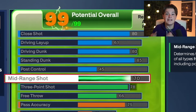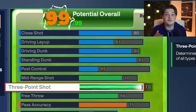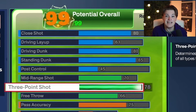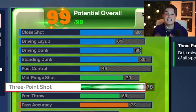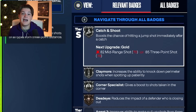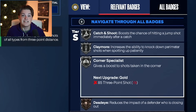Moving on to the shooting category, yes, you will be able to shoot on this build. It's nothing crazy, but you do get a 78 three pointer, a 70 mid range, and a 66 free throw, which you can change depending on if you play rec or not. This is plenty to be able to shoot consistently, especially when you get badges like catch and shoot, Claymore, corner specialist, and a bunch of other badges that this build gets.